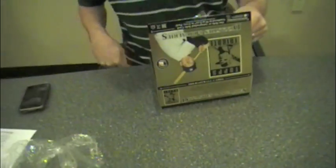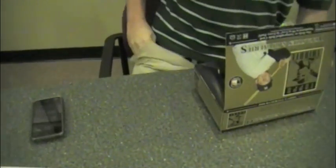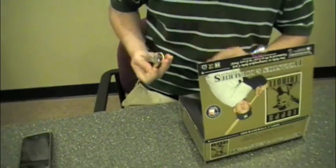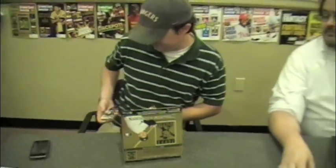Hey Brian, what did you use to open that box? I used my keys — actually my wife's keys. I got my wife's card in it, that's why we have the Hallmark Gold Crown card. The box opener of champions, ladies and gentlemen, is car keys. The Hallmark Gold Crown, the Dynasties and Rivalries checklist on every box.